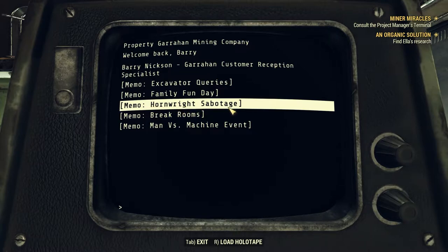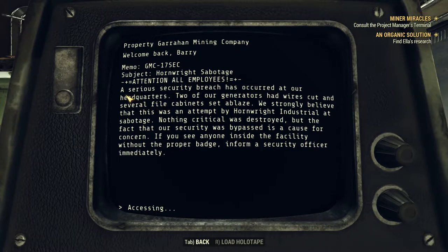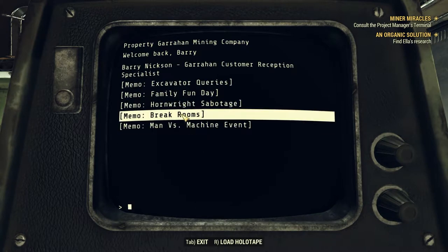For a serious security breach has occurred at Garahan headquarters — two generators had wires cut and several file cabinets set ablaze. We strongly believe this was an attempt by Hornwright Industrial at sabotage. Nothing critical was destroyed, but the fact that our security was bypassed is a cause for concern. If you see anyone inside the facility without the proper badge, inform a security officer immediately. I thought it was going to say Garahan sabotaged Hornwright, but I guess it's backwards.